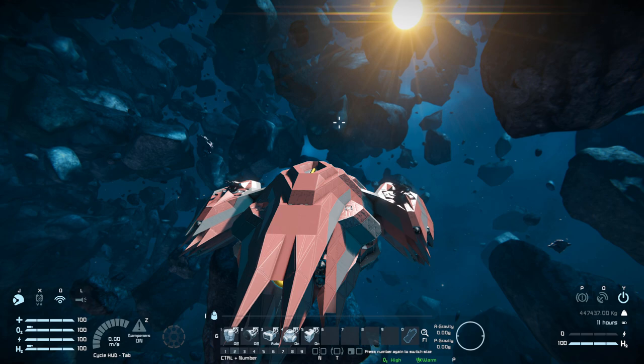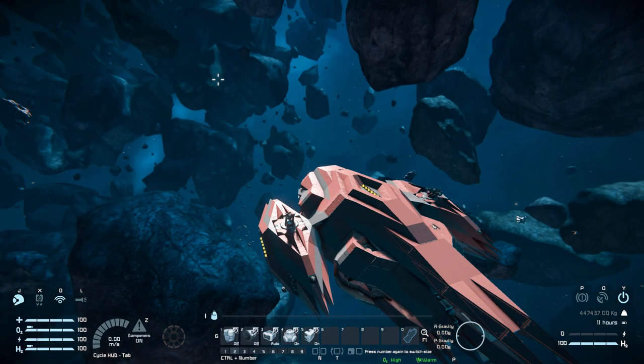Coming to tab number two: number one is for the hydrogen tanks stockpile on and off; number two is for atmospheric thrusters on and off; number three is for batteries to auto or recharge; number four is for the reactor on and off; and number five is for the O2/H2 generators on and off.